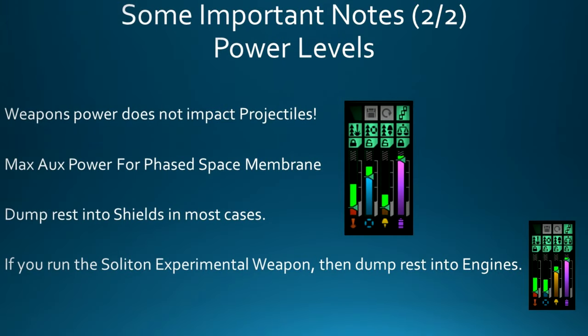Regarding power levels, weapon power does not impact projectiles. In most cases you're going to run max aux power for the Phase Space Membrane, then dump the rest into shields to buff the Discovery reputation shield so you do more damage to target shields. However, if you run the Soliton experimental weapon, you'll probably want to dump the rest into engines rather than shields.